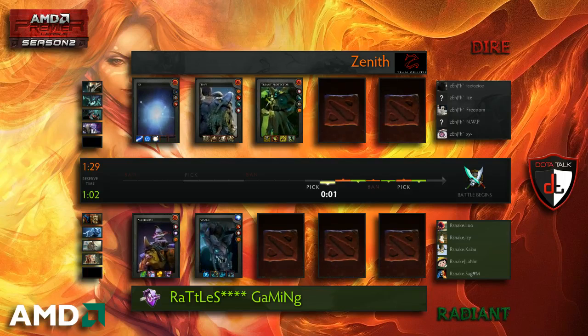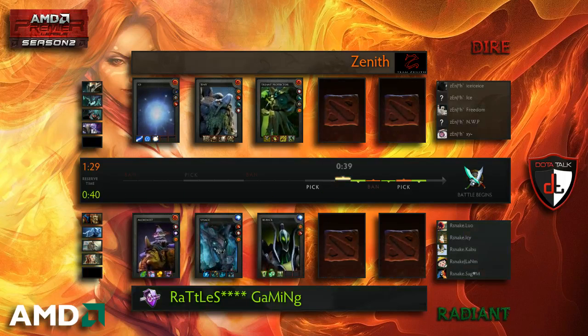These Eastern teams still feel like they're struggling a little bit to get the Io down, apart from DK — DK use it quite effectively. With Treant Protector it already shows no Tusk most likely, as Treant is a support. So unfortunately for people saying in the chat they want to see the Tusker, I don't think that's going to happen. But who knows, maybe they'll surprise us.